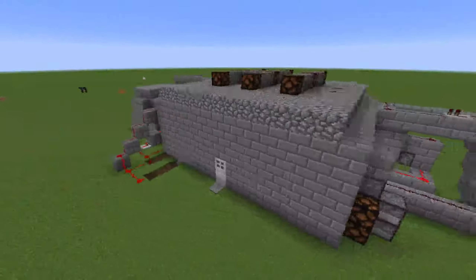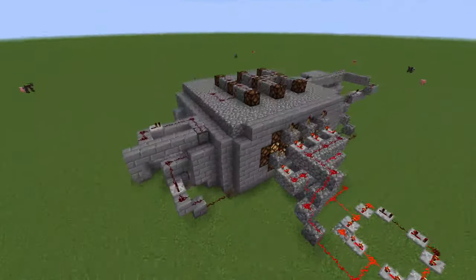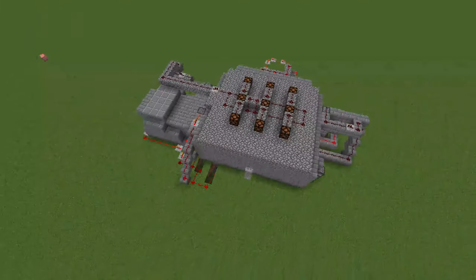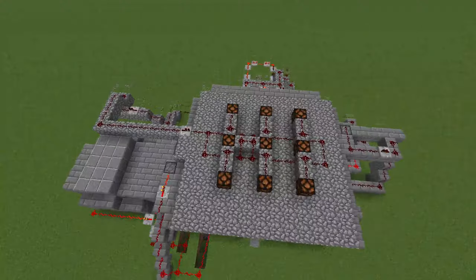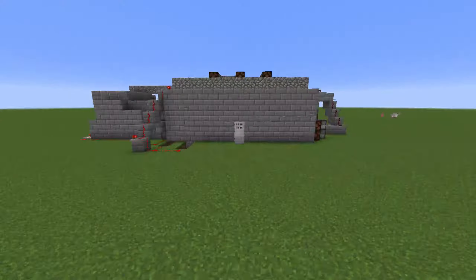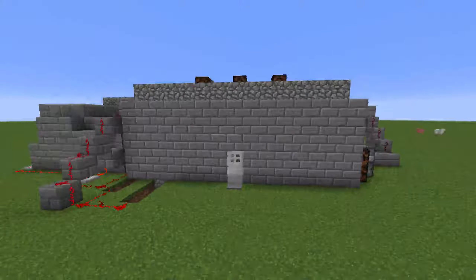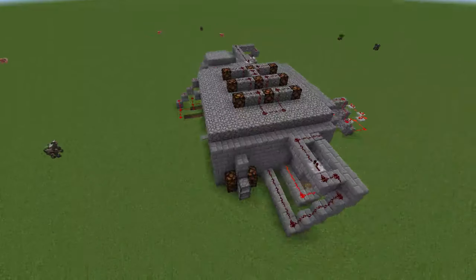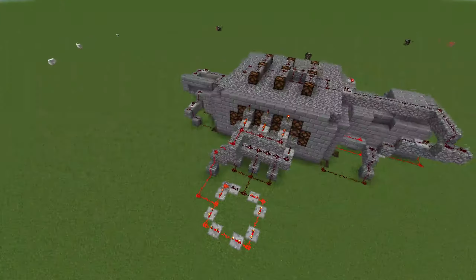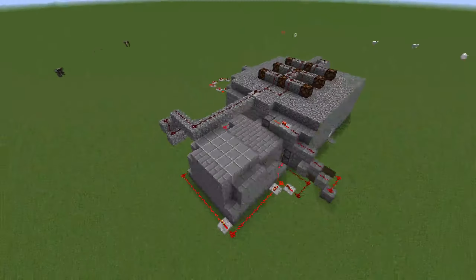Welcome back to another video! Today I've made a secret evil lab that has everything you need. Just imagine this inside of a cave, and all you could see was this door. This is a quick flyby of the redstone on the outside, just in case you wanted to build it yourself. Let's get straight into the video.